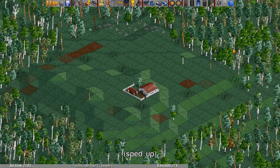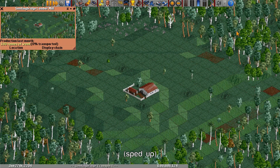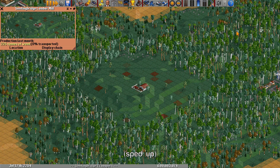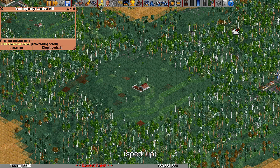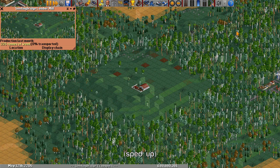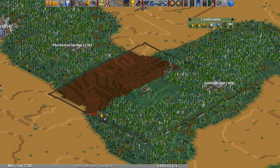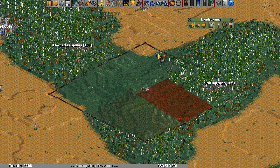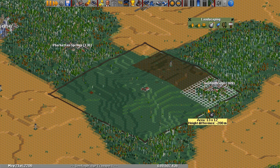Finally, we have the lumber mill on subtropical. The lumber mill is a very special industry. It is similar to the forest on temperate and subarctic in that it produces wood. Unlike those industries, however, it never spawns naturally and can only be funded by companies. The lumber mill physically chops down trees in the surrounding area to produce wood, and because of this, it can only be funded in the rainforest areas of the map.